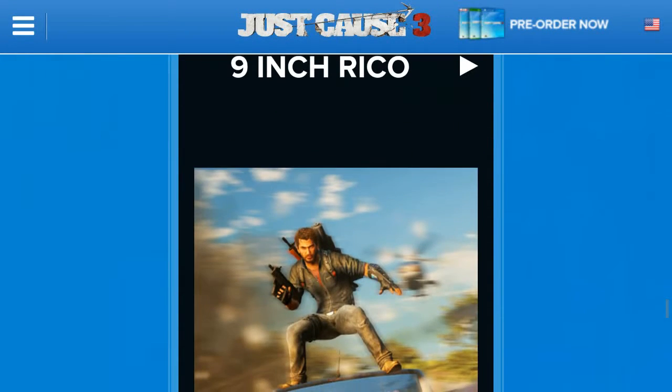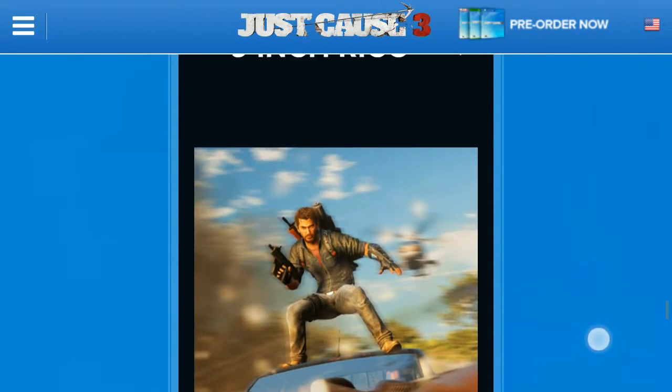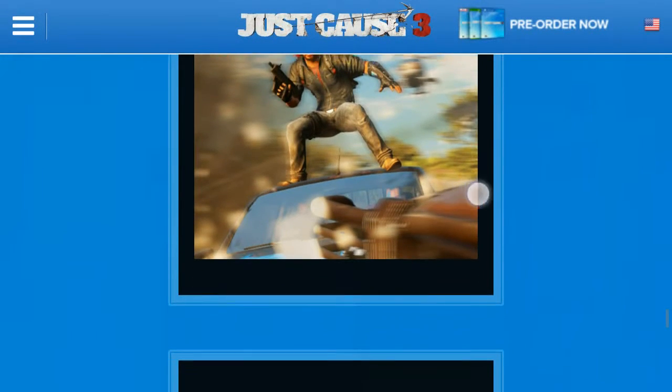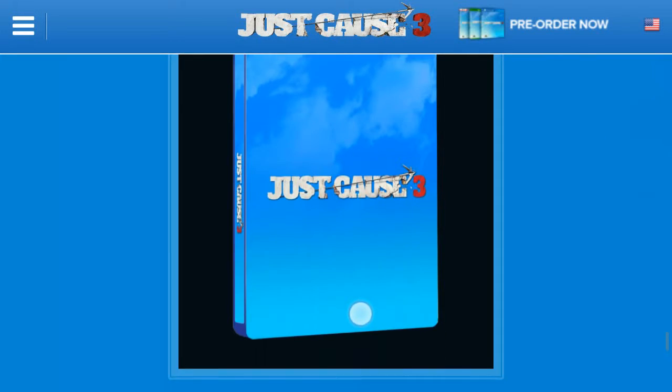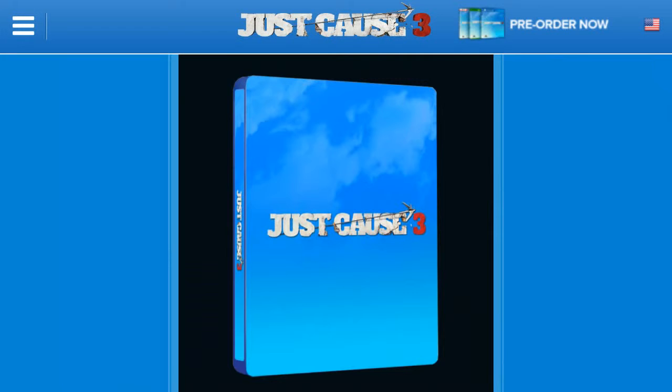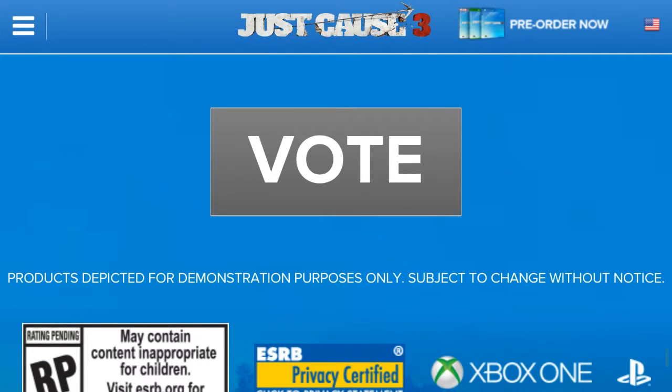Then there's a nine-inch Rico figure. I'm not really a huge fan of figures, but I'm pretty sure a lot of people would like that. And there's a steelbook — I don't even have a clue what that is exactly. I'm not sure if it's like a case or a book, and a book of what I'm not even sure — maybe an art book, maybe a black book, I don't know.